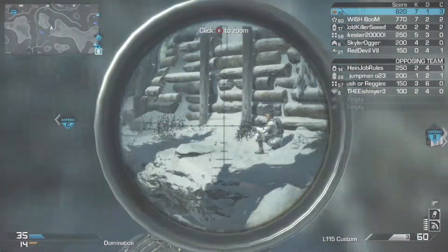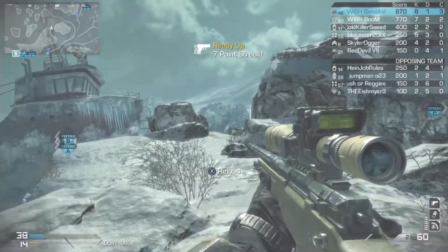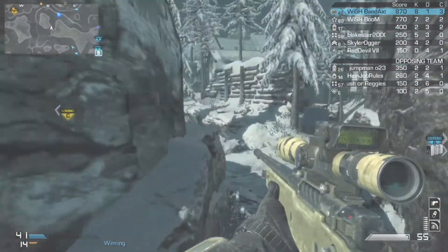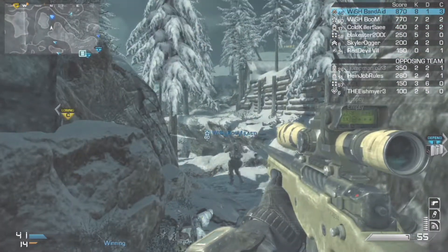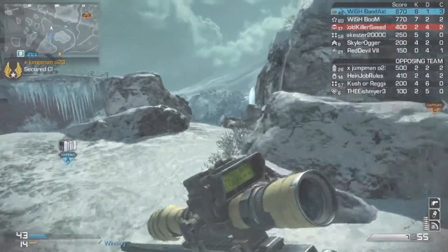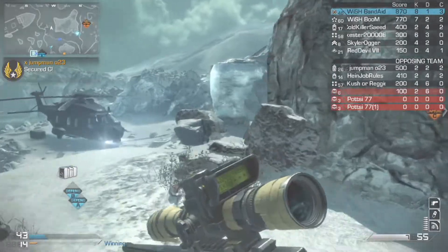I hate getting sniped. But yeah, Whiteout is possibly one of the easiest maps to get a KEM strike on if you can work a spawn and maneuver around the map — preferably with a silencer.